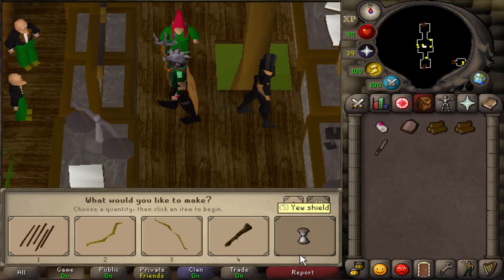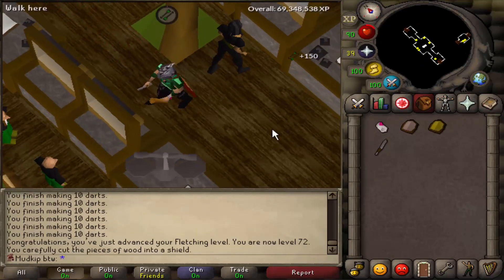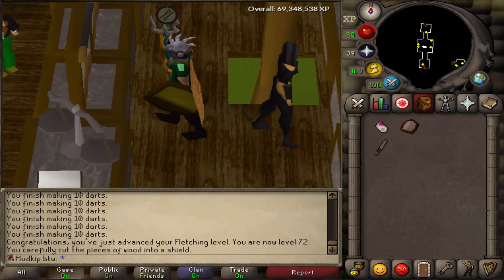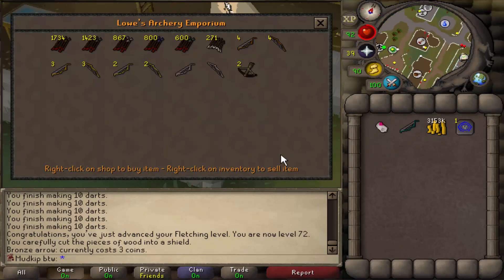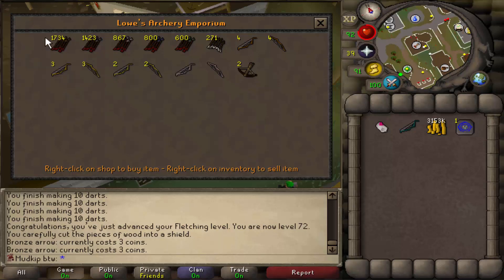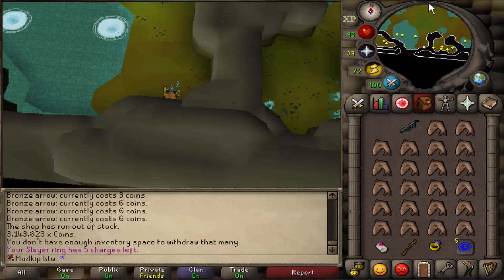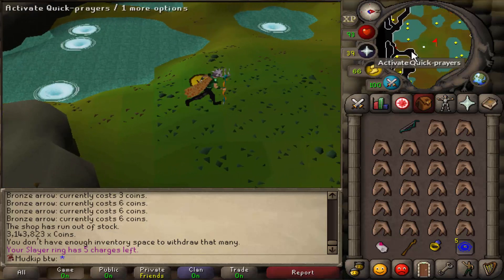There we go, the upgrades are coming in — the beautiful U-shield with this amazing fletching XP. Boom, upgrades have been made. We also need arrows for the boss because you use arrows to spawn it with the little tentacle thing, so we're gonna buy a bunch of bronze arrows. They are way overpriced — 3gp each — but now it's actually a fair price. We'll stock up on these and then we should be set. Back in here, we are never ever killing these little boys ever again.